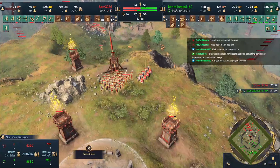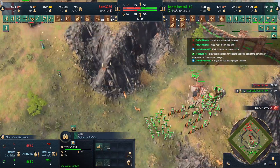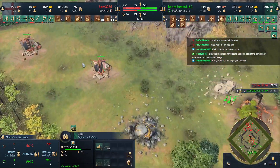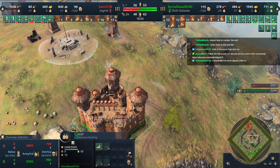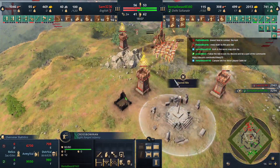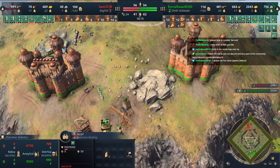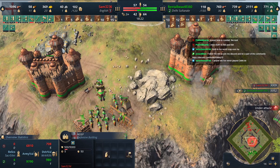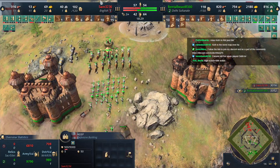Still not Network of Citadels. The keep is down to half HP. Crossbowmen are going to do a good job — and there's a forward keep from Sam. This forward keep will change everything, because right now Rental Beast kind of has a positional lead with two keeps he can attack under. You really can't let that keep go up.